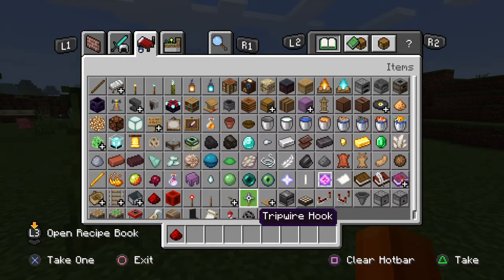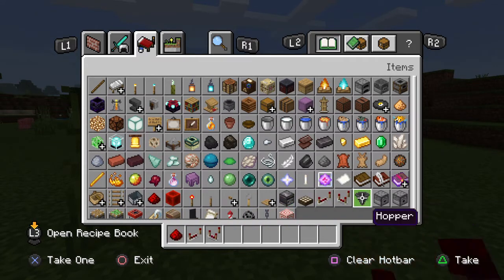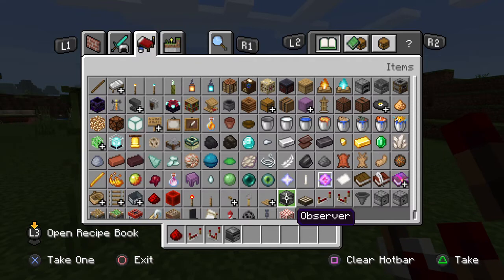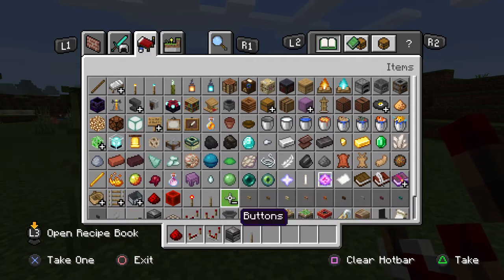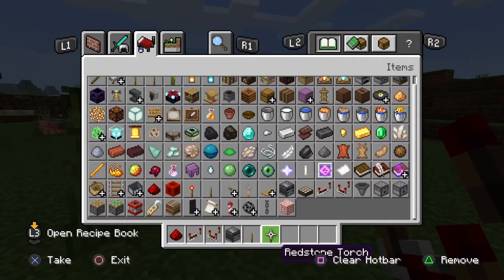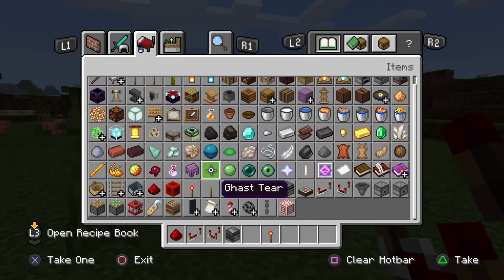So I'm gonna grab redstone dust, comparators, and repeaters. I don't think I'll need dispensers or droppers. I'll grab observers, a lever, and a redstone torch instead — actually, then a lever, I'll get it if I need it.